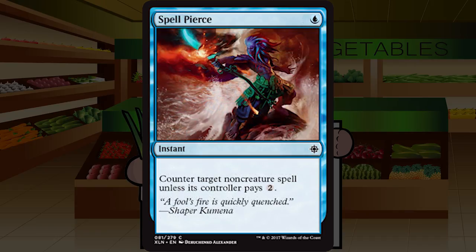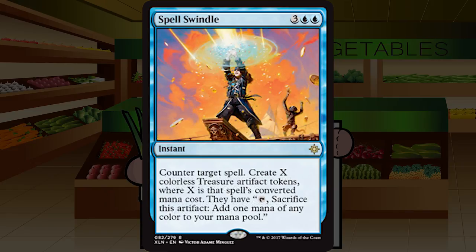Spell Pierce is a single blue for a common instant: counter target non-creature spell unless its controller pays two. Making Negate conditional does not make it playable even for a one-mana discount. Spell Pierce just is not a card that sees limited play — far more meant for Standard and constructed. It's a reprint people will be happy to see, but for limited it should sit in the sideboard and generally should never make your main board. D-minus.